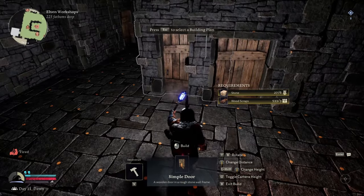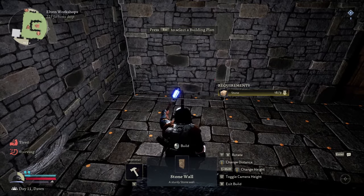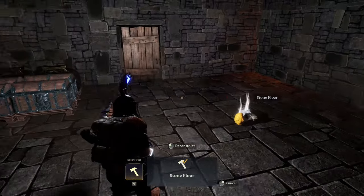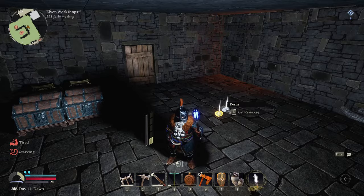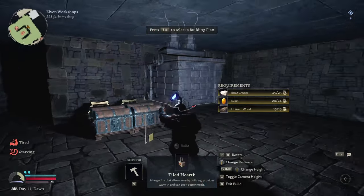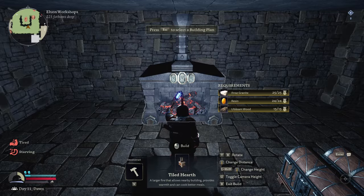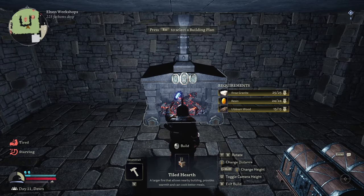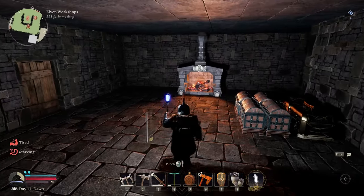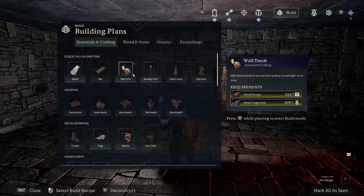We don't have much stone left, so I might have to go get some more. We'll get this corner done at least so we can have this area closed off as our cooking room. Now we're going to put in a tiled hearth — we'll stick that in the back, sort of in the middle. That looks like it's in the middle. And then we're going to start putting in some wall torches to light the place up.